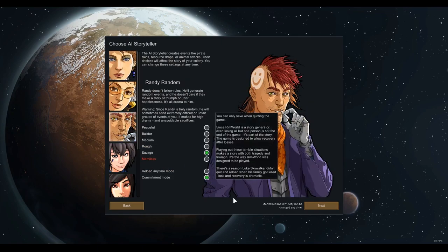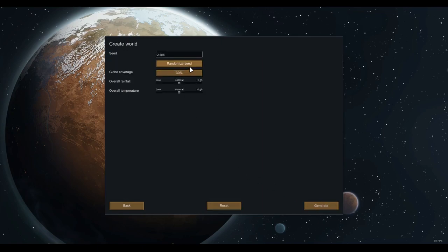We'll go Randy Random Savage and Commitment Mode — that seems fair. We don't want the world to be too big, but big enough to provide a challenge. There are a couple of ways to survive: we have to get off the planet no matter what. We could A, build our own spaceship, or B, get on the spaceship that the AI provides. Given that we're going to have to keep moving to avoid zombies and infestations, getting to the AI spaceship as the first part of this campaign would be a great idea, then set up a more permanent base with turrets.